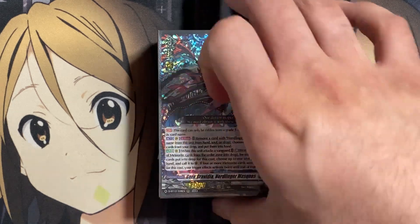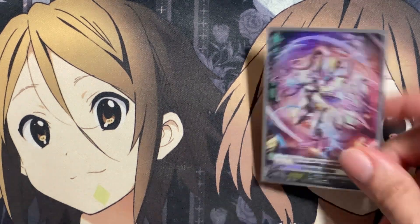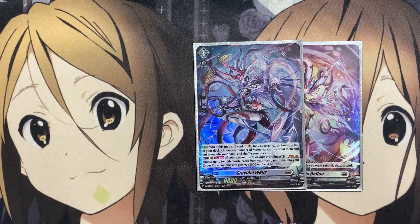So without further ado, let's get started with the deck profile. We'll start off with the ride deck. Our starter is Gravidia Delon — the standard one: if you went second, draw a card. Our grade one is Gravidia Wells: when placed on Vanguard, look at seven cards on top of the deck, choose any number of meteorite cards, reveal them, put them into your hand, and shuffle your deck — search power for our orders.